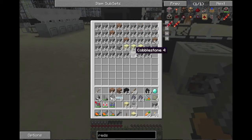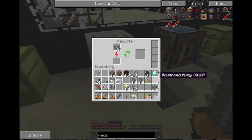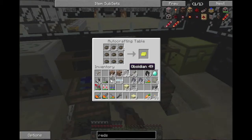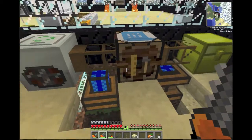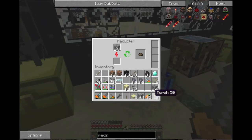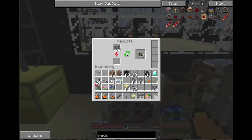You can put dirt, sand, gravel, cobblestone — anything in your inventory into this machine. You have, I believe, about a 30% chance of getting scrap. Watch right now: one didn't make it, two, three, four, five, six — so on the sixth one a piece of scrap was made. It's a very low yield. I've gotten what, 9, 10, 11, 12, 13 — I put three stacks of cobble in this machine already.